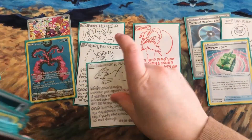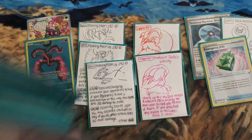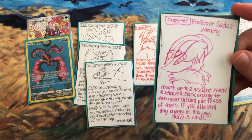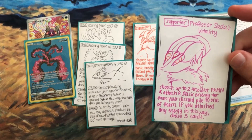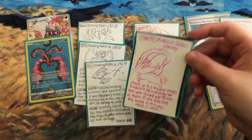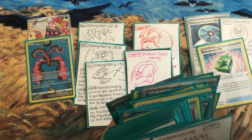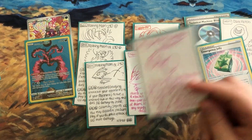The new supporter Sada would be great here. You choose up to two ancient Pokemon and attach a basic energy from your discard pile to one of them. If you attach any energy this way, draw three cards. It's very powerful to not only attach energy but also get more cards — really awesome.